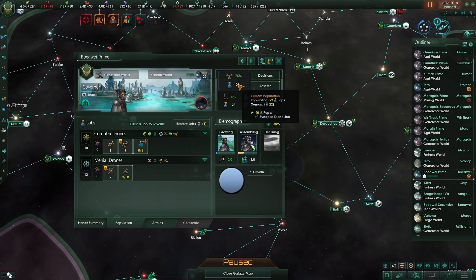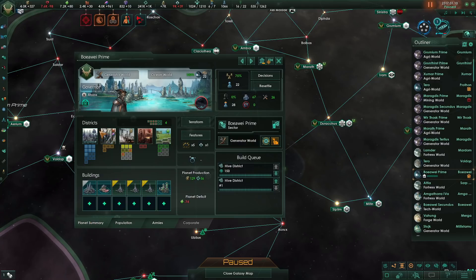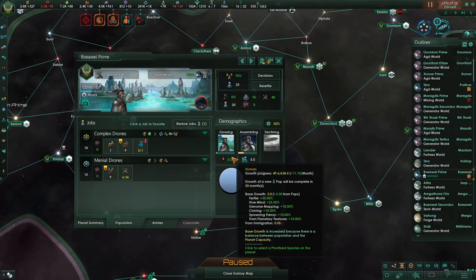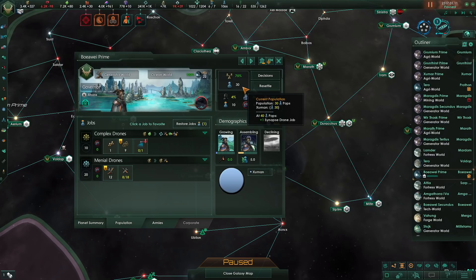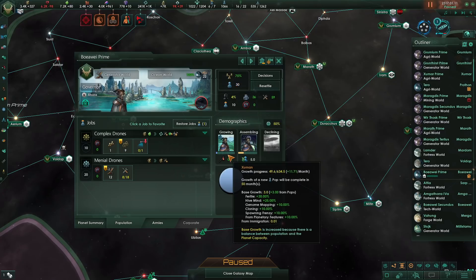Ideally, you want to have 22 pops or more. At 22 pops and 100 planetary capacity, you will max out how much extra growth you're going to get from pops. Getting to 100 capacity isn't always easy and you will have to build up a bunch of city districts. It is much easier to instead increase your population slightly and have less planetary capacity requirements to get the maximum growth. For example, if we have 25 pops, we only need 80 planetary capacity to have our maximum growth from population. I found that 25 pops and 80 planetary capacity is the sweet spot. Increasing your population beyond that will only slightly decrease your planetary capacity needs — at 30 pops, you will only need 72 capacity, but that is an additional 5 pops that could be sitting on another planet and maximizing pop growth there.